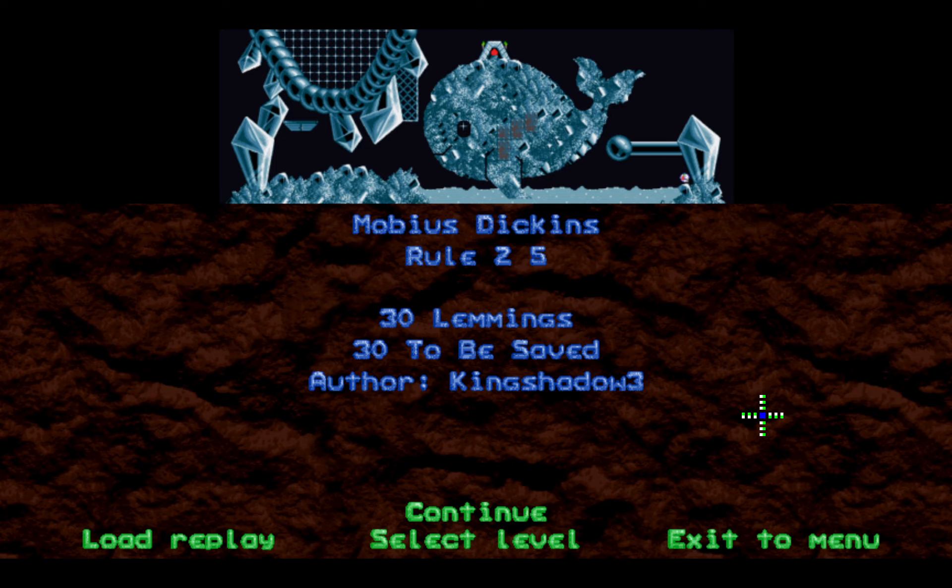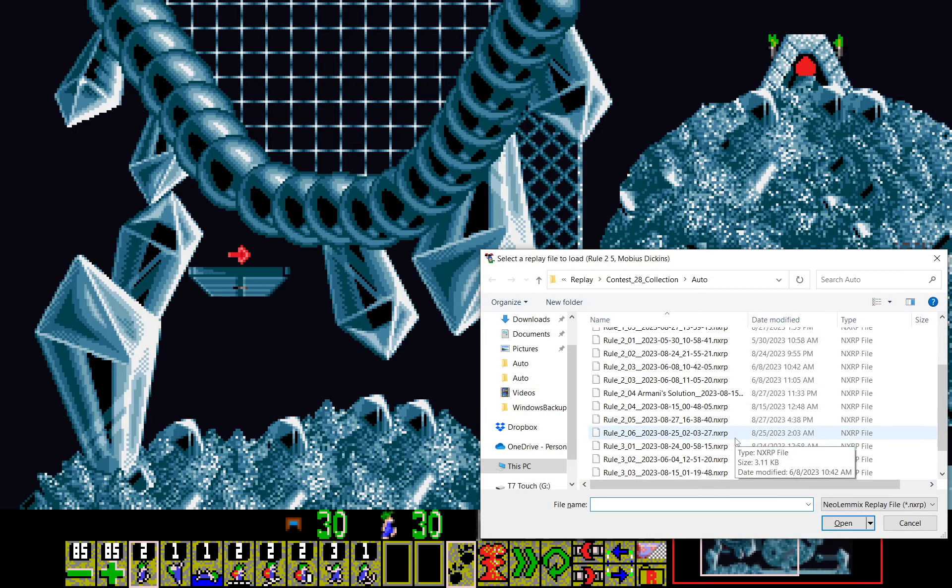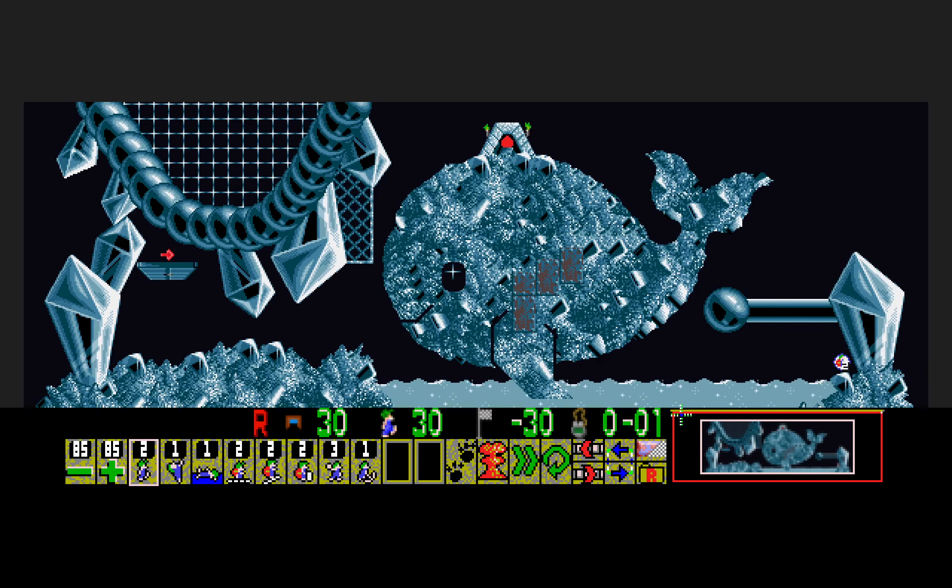Route 2-5, 'Mobius Dickens,' by King Shadow. Somewhat difficult but it wasn't too bad — pretty good looking whale here. And of course the title is referring to Moby Dick, the novel, which is the titular name of the whale from that novel — if I'm not mistaken. I have not actually read the novel, only a part of it in high school.